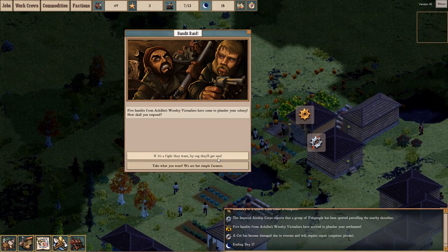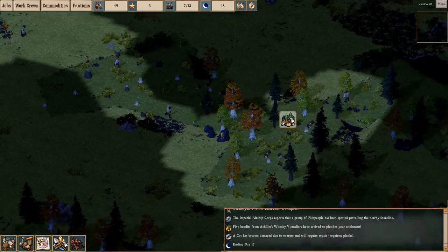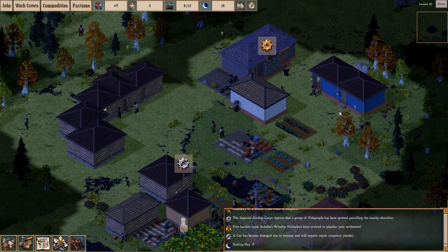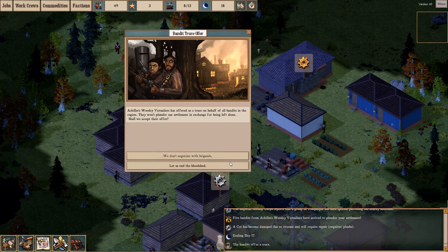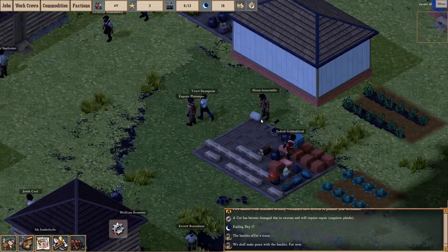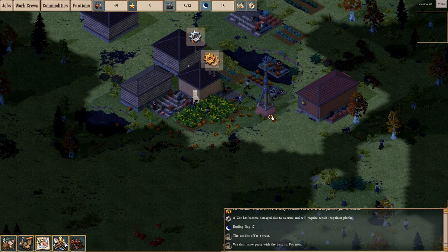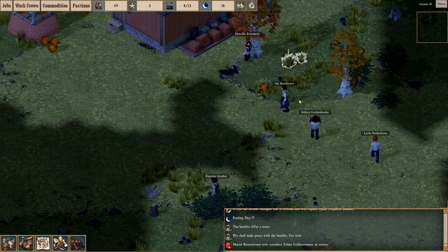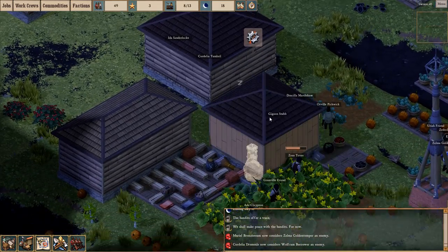Bandit raid - oh no. These guys are coming to plunder the colony. There's about five of them. We have nine militiamen, so come on then. Let's see where these bandits are coming from. A bandit truce offer - okay, we can make peace with them now. That was a short raid, I guess. And there's the first of the cloth. A few weird events, but I think that works out in our favor. This clearing effort is going pretty well - people are bringing back a lot of goods they've been finding along the way.